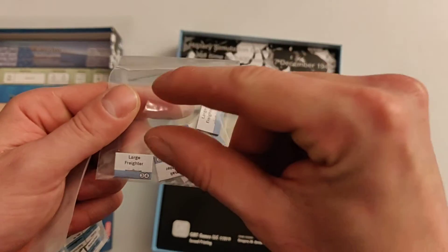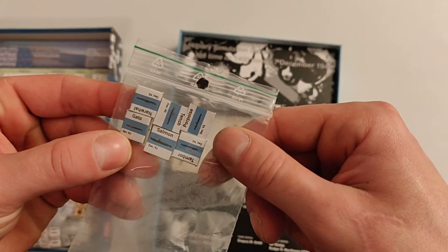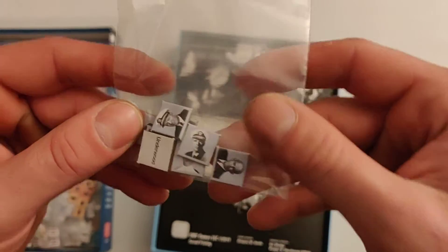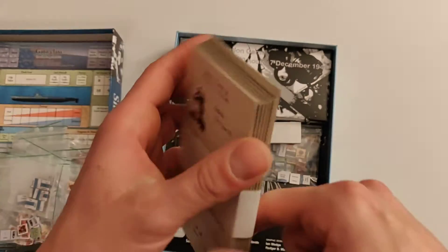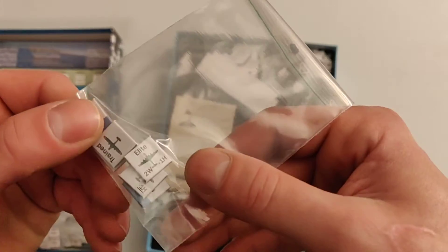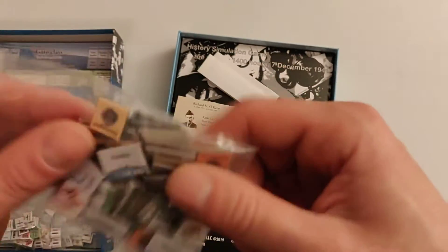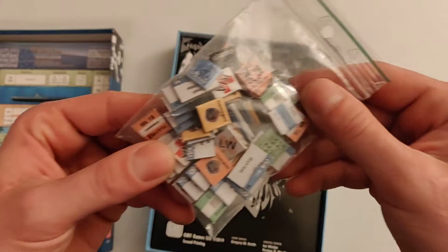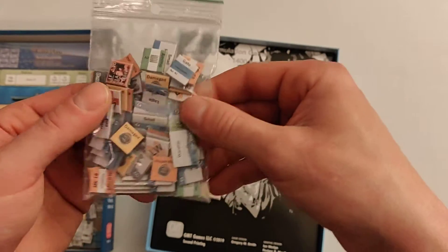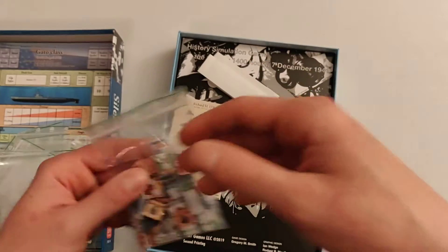You have your different submarine counters for the various American types. There are also counters for playing with historical ship captains, which is part of the optional rules if you want variable quality in escorts and aircraft. Then all of these last counters are bonus duplicates to replace any lost ones — they're not needed in the game but good to save in case you lose one.